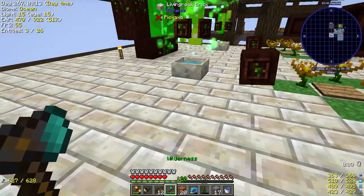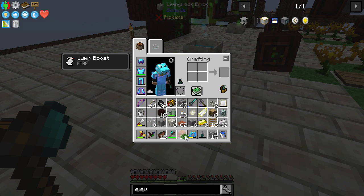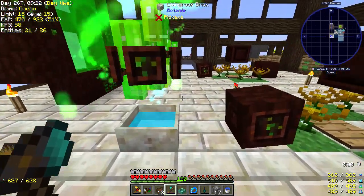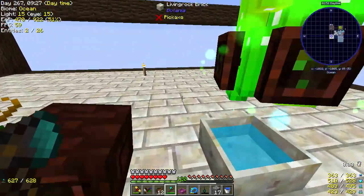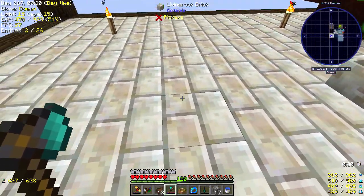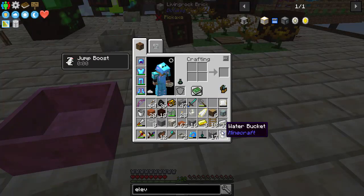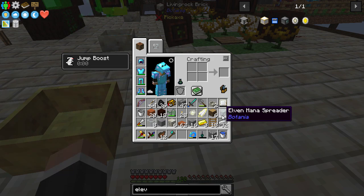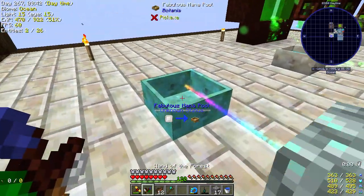My thought was, initially, to have this set up in much the same way. How much space is there in between? One, two, three, four, five. I think that's going to be too many, but if I do one, two, three, and then put it here — I think that would be good. Then put the Elven Mana Spreader here like that, and then obviously we'll point you into that.